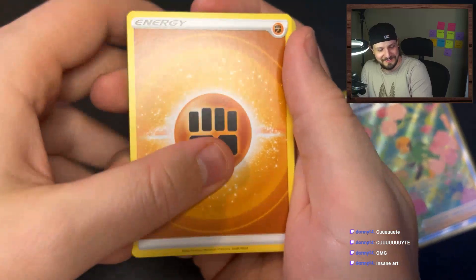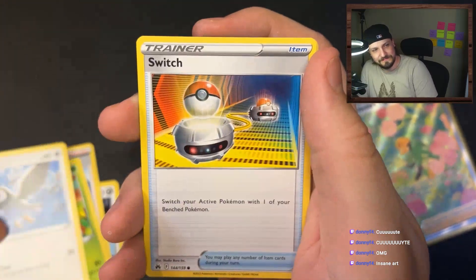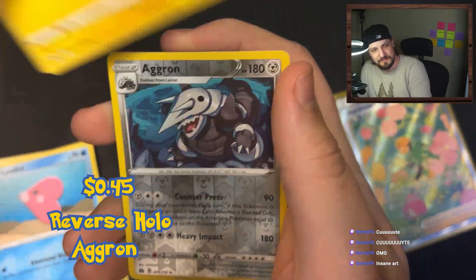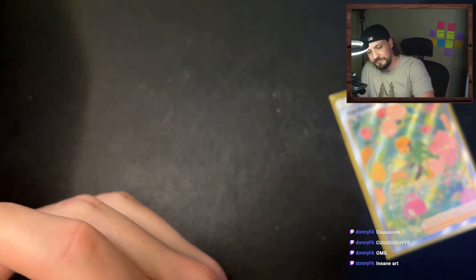We got fighting energy, Lairon, Friends in Sinnoh, Gloom, Starly, Switch, Exeggcute, Luvdisc, Emolga, Aggron, and Scizor. I like Scizor - Scizor's a cool Pokémon. We got two more packs guys - let's see if we can get one more crazy pull before we end this opening.